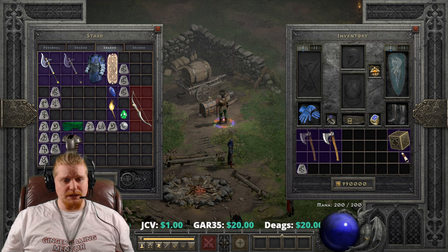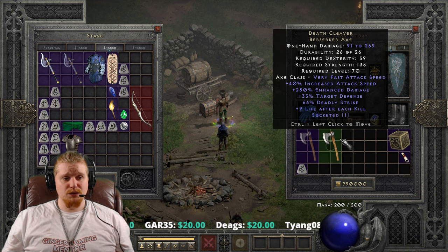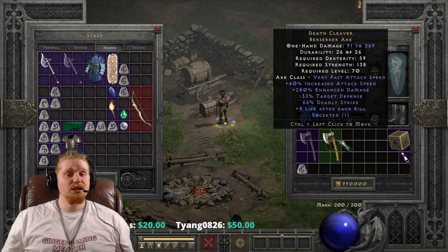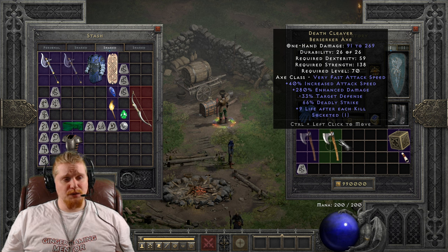Right off the bat, you'll see that the damage on the non-ethereal version is 91 to 269, which is pretty sweet. We also have a durability of 26, which is really low. You're going to see that break a lot if you're a Zealot, a Fury Druid, or a Frenzy Barbarian. We have a dexterity requirement of 59, which is relatively low, and a strength requirement of 138.